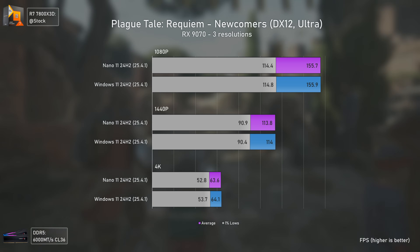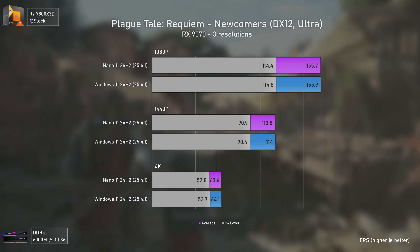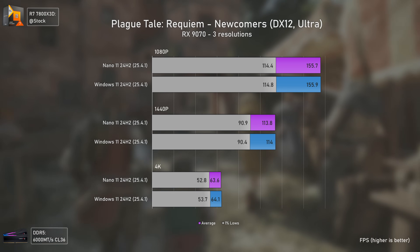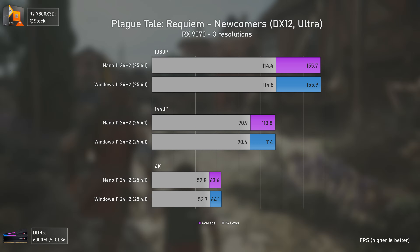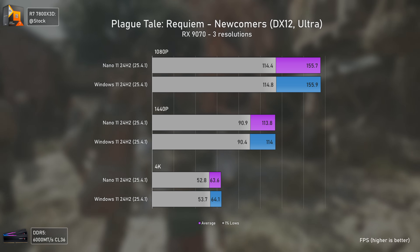A Plague Tale: Requiem wouldn't be different at all. My first thought when people told me Nano 11 was faster in gaming was that it might be faster for really old builds — something from the past four years shouldn't suffer at all, at least technically. Nano 11 does feel more responsive, but gaming-wise, as seen, it's the same.